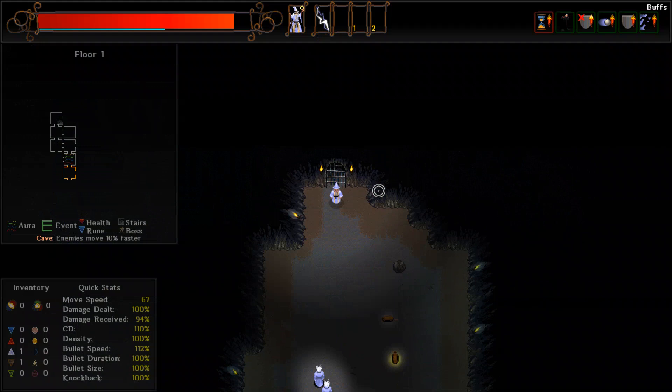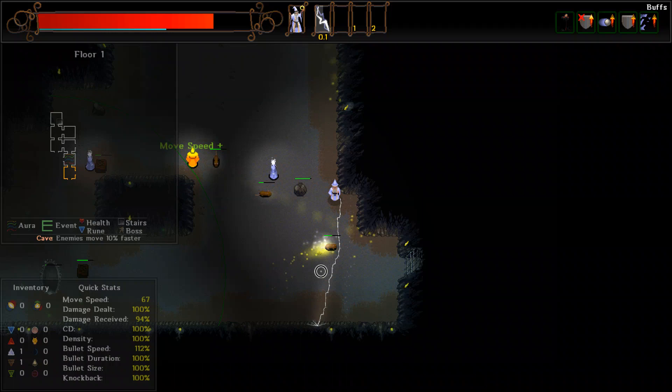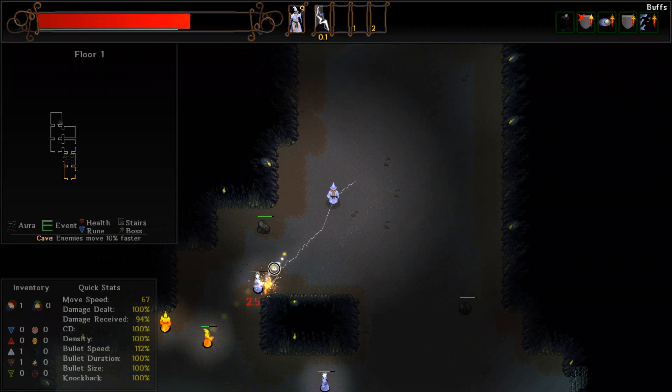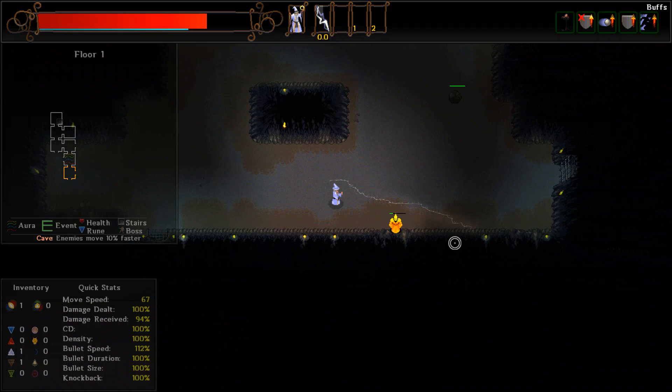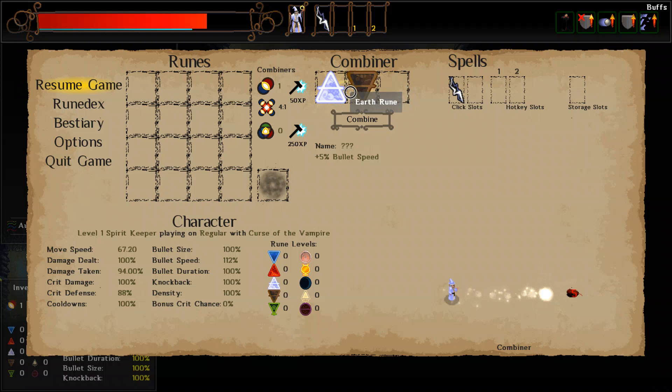There's another one of those glowing things. These gate things or pillars grant certain buffs inside this zone - it looks like this one had increased movement speed. Would you look at that - there's a double combiner! Now we can make a spell out of that. I'm going to do that momentarily once we clear out these guys. So we have a double combiner and an air rune of wonder - these runes can have other properties about them.